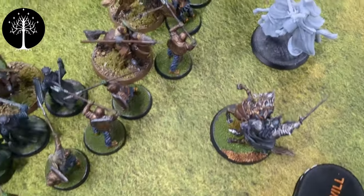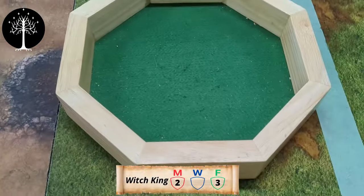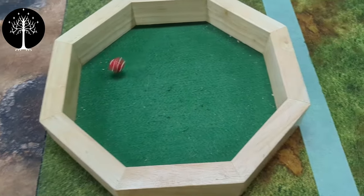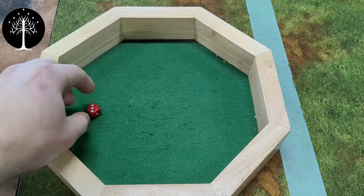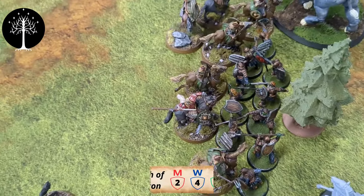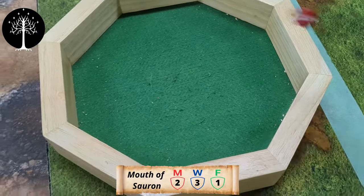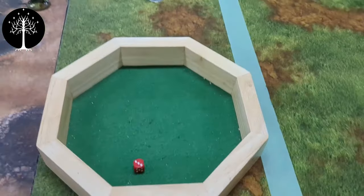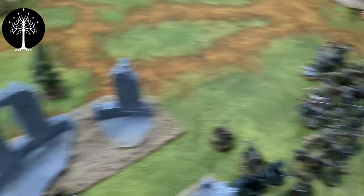Coming back in the movement phase — the Witch King is going to try to Compel Gamling, throwing one die needing a four. I have the Crown so I can re-roll on a fail, but it doesn't work. Then it's the Mouth's turn — he's going for a Transfix on Éomer, throwing one die needing a three. We get a two, use a Might to bump it, but Éomer passes his resistance roll. He is not transfixed.